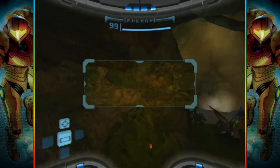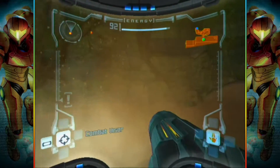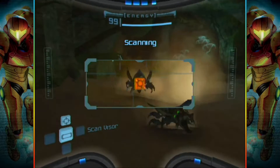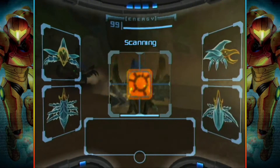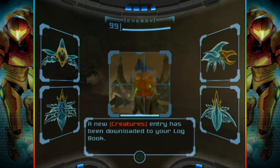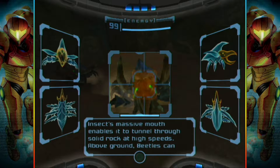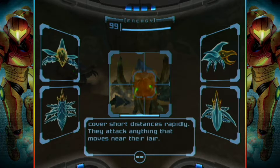I still have my scanner. Let me scan. I wanted to scan. There we go, just move. A new creature entry has been downloaded to your log. A beetle — burrowing insect with a resilient carapace. Extremely aggressive. You don't say. Its massive mouth enables it to tunnel through solid rock at high speeds. Above ground, beetles can cover short distances rapidly. They attack anything that moves near their lair. That'd be me then.